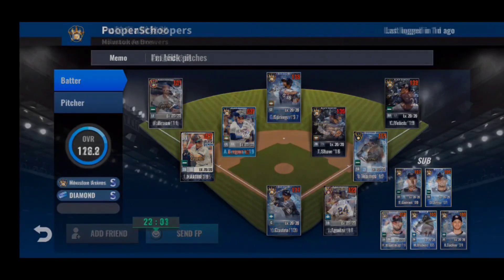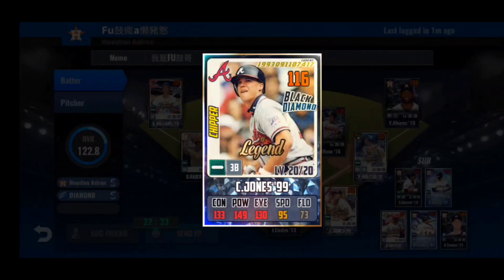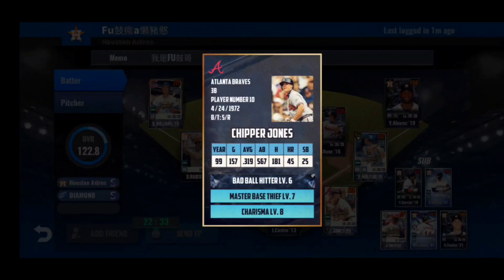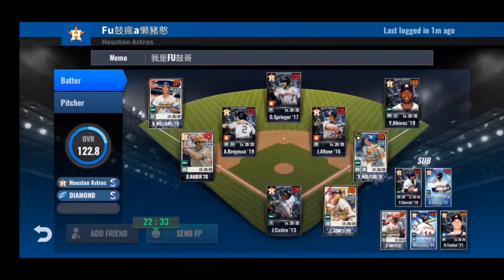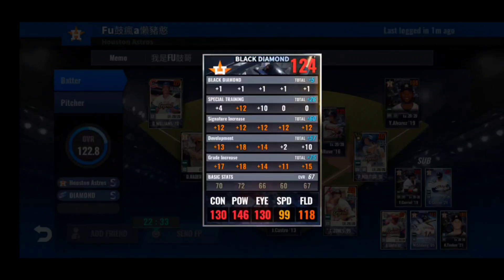Last but not least, we have the one and only Fufu and his Houston Astros team — a diamond asset deck. Just like Pooper Scoopers, I'm not going to critique this team — it's simply amazing. Many of you know Foo from the live stream at the beginning of the year with JFish and AK. Go check that live stream out. Fufu's designated hitter: Chipper Jones 99 legend — only 10 to the right side, bad ball hitter, master, charisma — just beautiful skills. The only cards he really needs are either Yordan Alvarez sig or a Kyle Tucker sig — those would be perfect for the team.